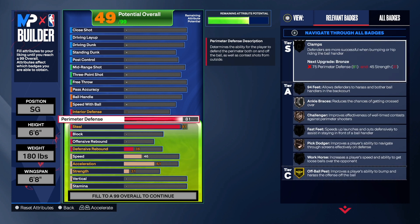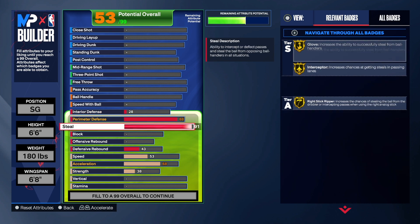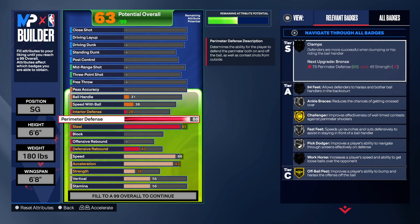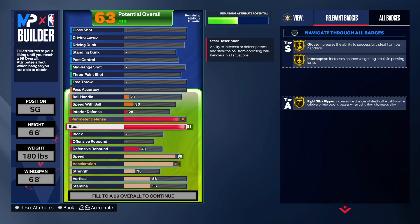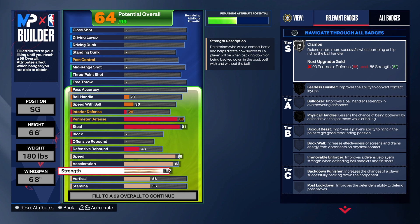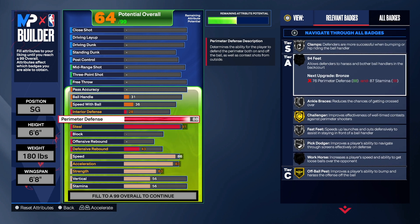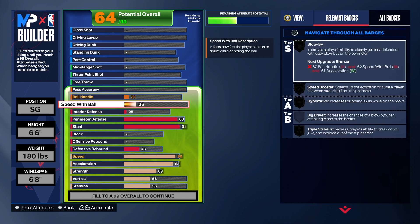So for the perimeter defense, we want to make this a two-way. The 91 steal doesn't make the build a two-way — the perimeter defense makes the build a two-way. So we're going to take that to an 88, and that does give us Clamps. We get 94 Feet, we get Fast Feet. We got to take the speed, acceleration, and strength up. That gives us what we need for Clamps and 94 Feet. We get a lot of silver badges, but 94 Feet is going to go to gold. Having Clamps on this build is pretty good, being that you can spot up or get your own shot — this build can do both.